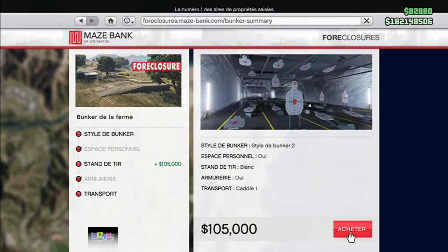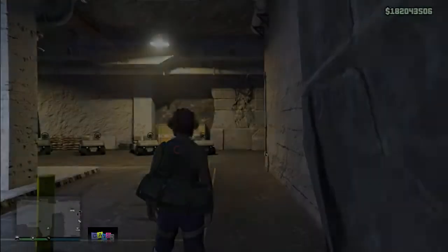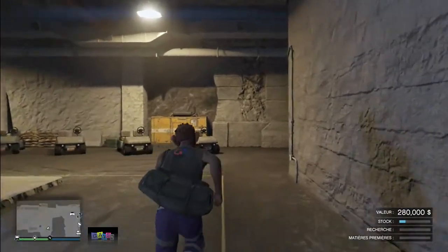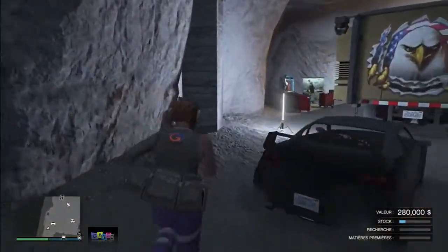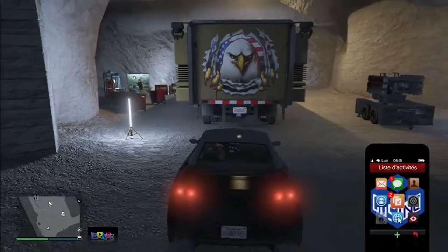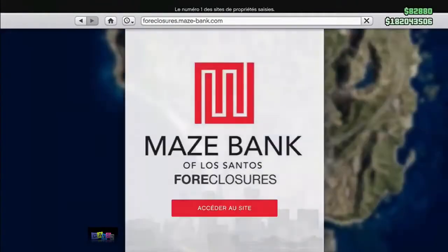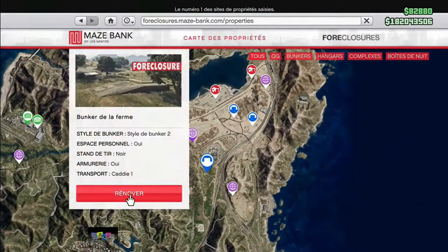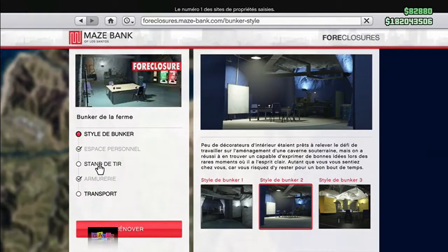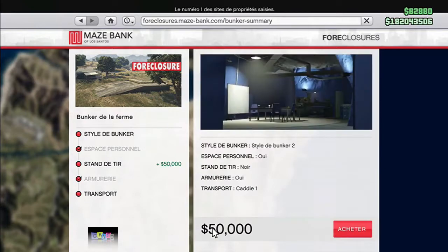Then what you want to do, press A, Y, and right D-pad and you need to do this very fast. Make sure you spam right on the D-pad. Because ultimately when you do this glitch, you're supposed to end up in a random bunker. And if you can't pull up your pause menu, you didn't hit the glitch.